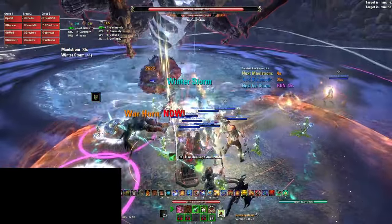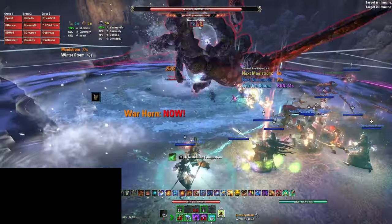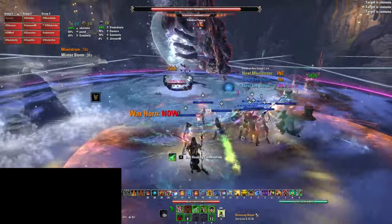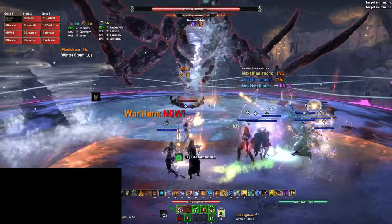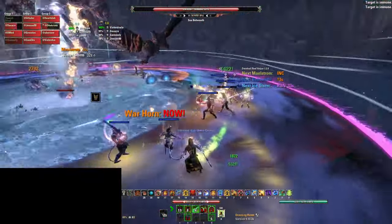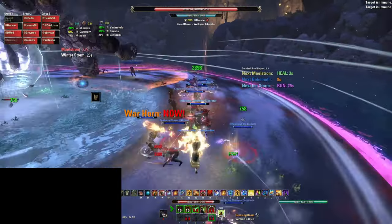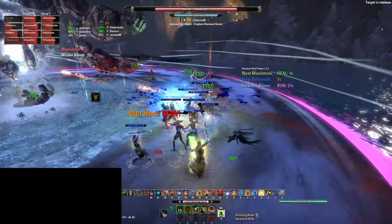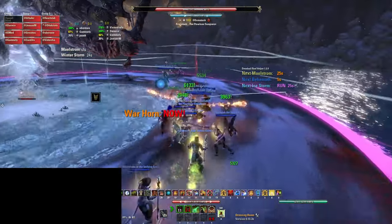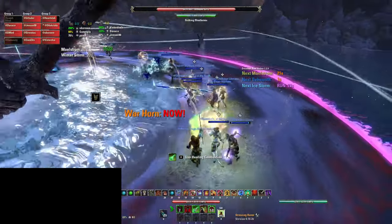After 85%, Winter Storm will begin to spawn and it always spawns at the challenge banner and then goes in a random direction. If the storm goes right, the tank should try to pass through the whirlwinds in the first 3 seconds. The tank will then follow the whirlwinds and the group follows the tank around in the first circles to the challenge banner. The storm goes 665 degrees around, or almost 2 laps, and will end 45 degrees from the challenge banner.